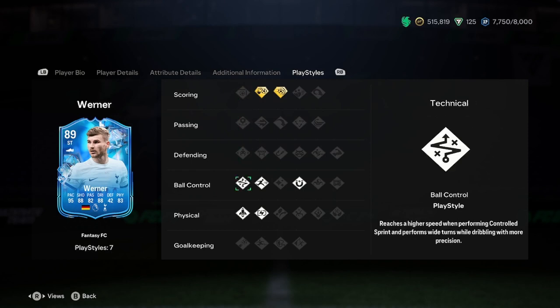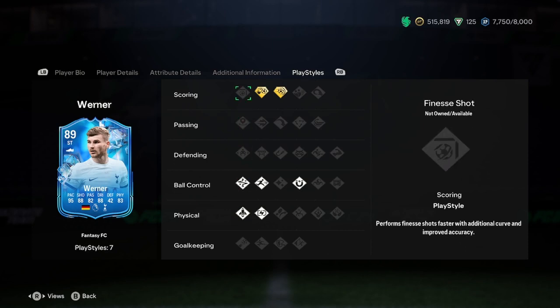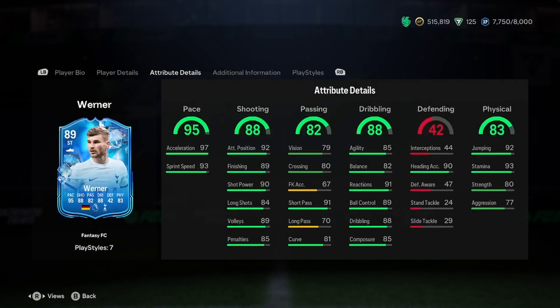Two playstyle pluses. His normal playstyles are Technical, Rapid, First Touch, Relentless, and Quick Step. His playstyle pluses are both scoring-related — Chip Shot Plus and Power Shot Plus, which is a very good combination. We like that.